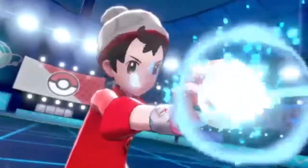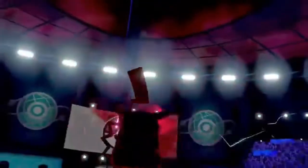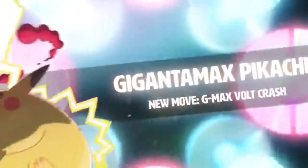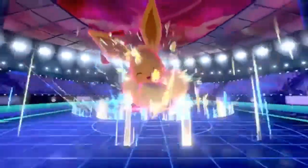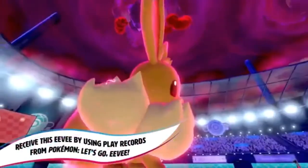The first two require you to have played Pokemon Let's Go Pikachu or Pokemon Let's Go Eevee and have save data for each. Obviously for Pokemon Let's Go Pikachu you get the Pikachu Gigantamax form, and if you played Pokemon Let's Go Eevee you get the Eevee Gigantamax form. You can obtain these Gigantamax versions once you have reached the Wild Area Station.